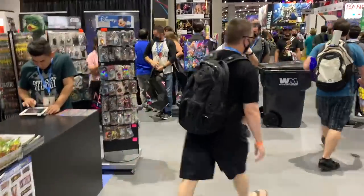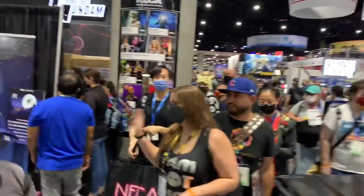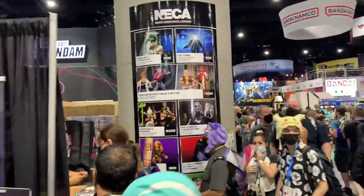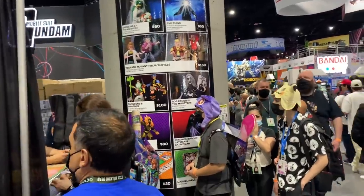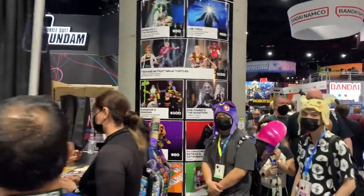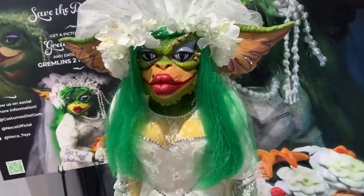Here we go, NECA booth. You can see all the stuff they have for sale. There's a line — you can get Greta, Bebop and Rocksteady, Dungeons and Dragons monsters. You can get all this cool stuff — there's an ET right there, there's a big life-size Greta.